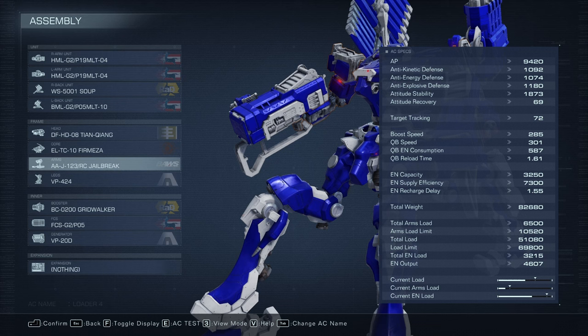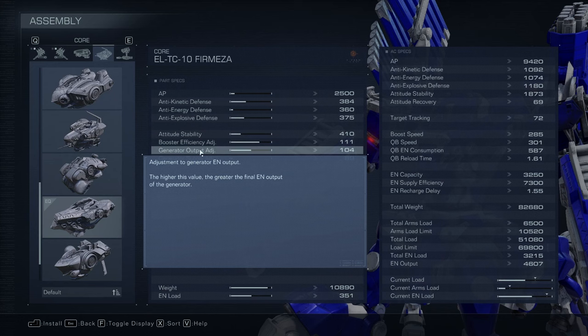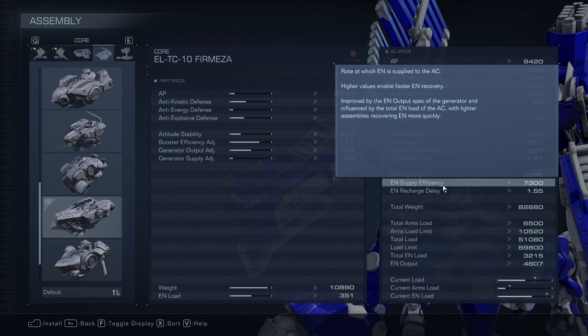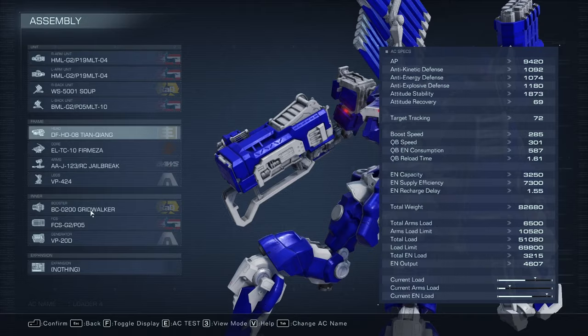For the arms, I just put these on because they weigh the least — we're trying anything we can to tamp down the weight. For the core, we specifically go with the ELTC-10 Fermisa because we need that generator output adjustment stat to get our energy output much higher than our total energy load. That gives us energy supply efficiency, which lets us recharge energy faster and stay in the air. For the head, we just put the lightest one on — the DF-HD-08 Tian-Kiong.